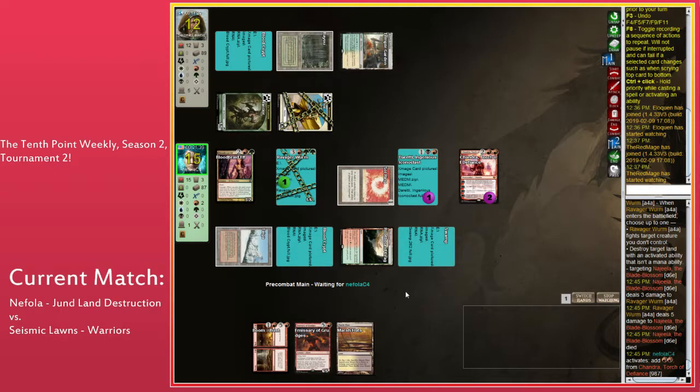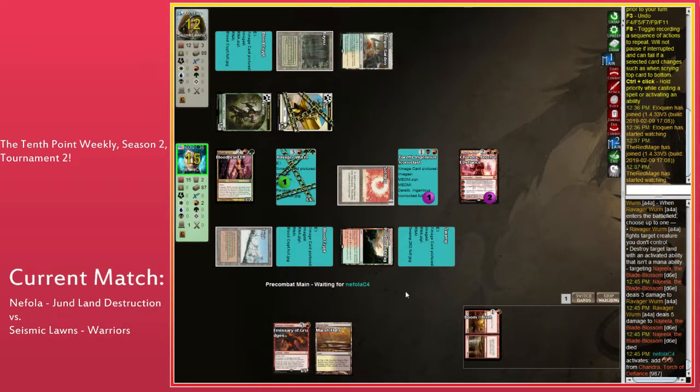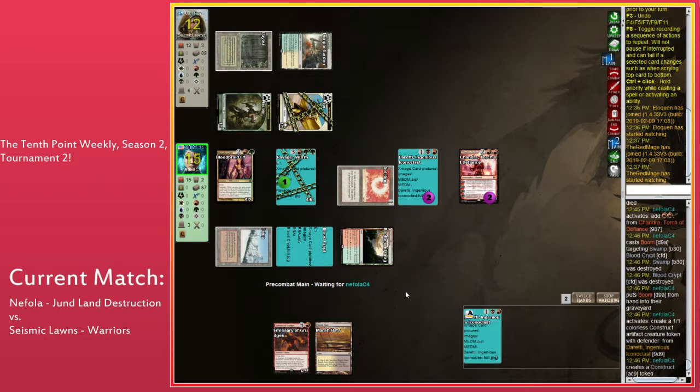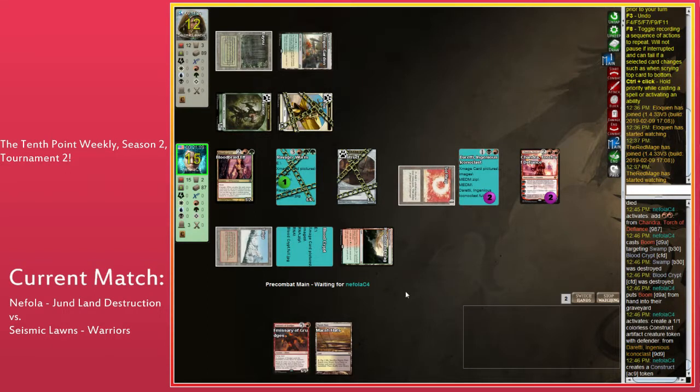You can play a Fetchland, play Boom targeting your Fetchland and your opponent's land, then Fetch in response — you get a land and you get to essentially Sinkhole with Boom. Another land often played to abuse this interaction is Flagstones of Trokair. There is absolutely no reason not to use the Fetchland with this Boom/Bust. Chandra uptick, play your Fetchland, Boom/Bust targeting your Fetchland, and proceed.